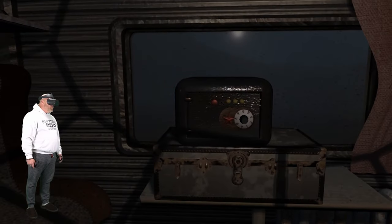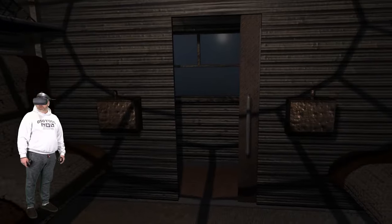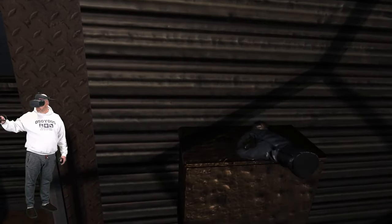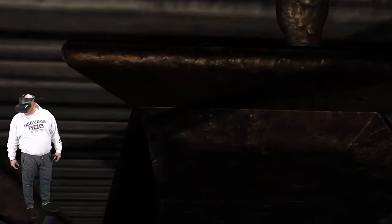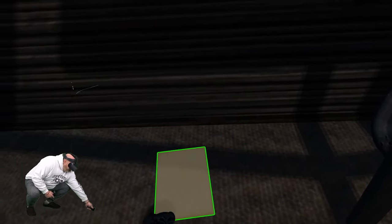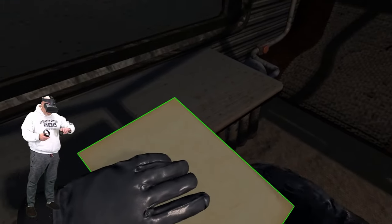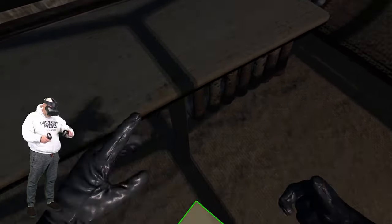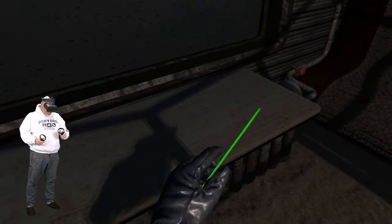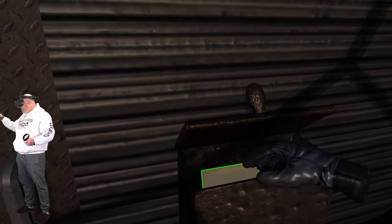In the first room you will find a safe. Now in most cases this is pretty self-explanatory. Head on down the train to find more information about the safe and how to open it. You will find three numbers hidden around the train that you must take back to the safe and try to open it.